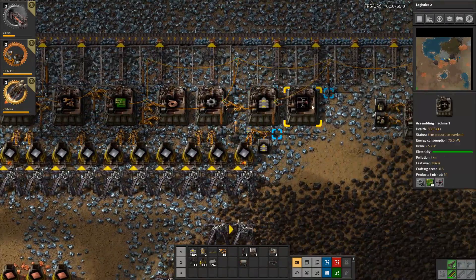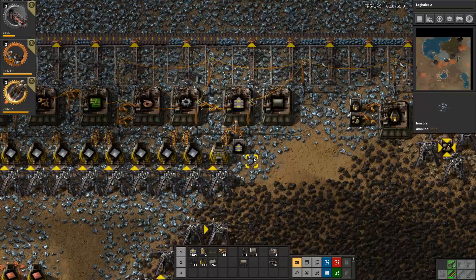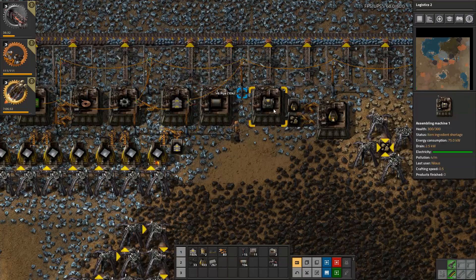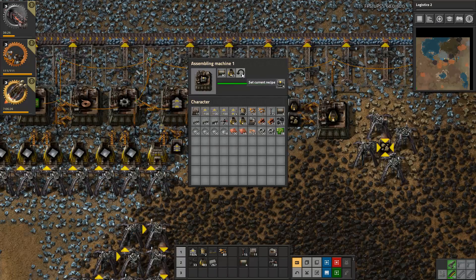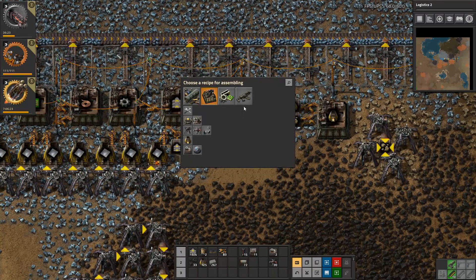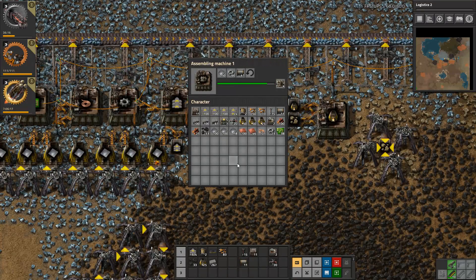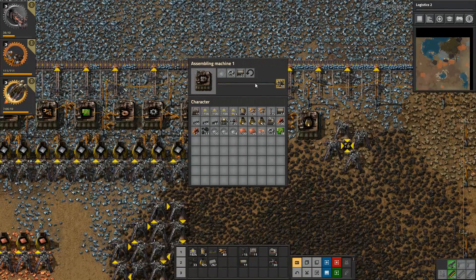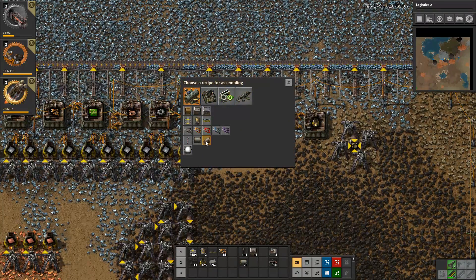The first thing we need to do is change some of these setups. This one is a good opportunity - it should be making gears. Let's build that one. We need seven total plus nine more over there, that should be good enough. Then we built this one and I should get 14 total - that should be enough. More - two, three, four - perfect. And this one should be changed into getting some of this material.